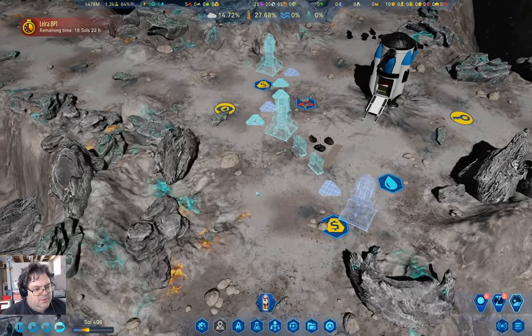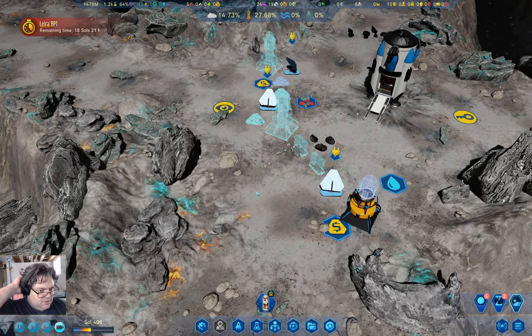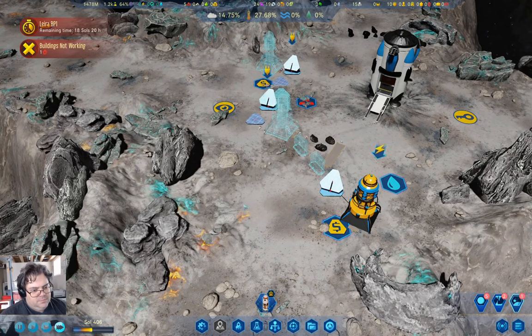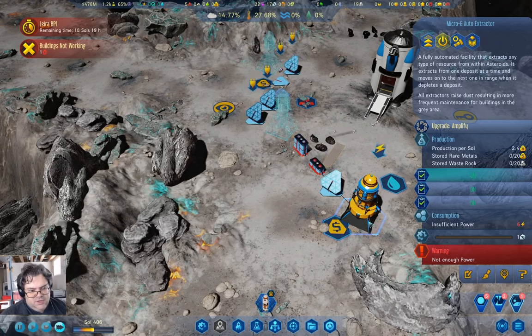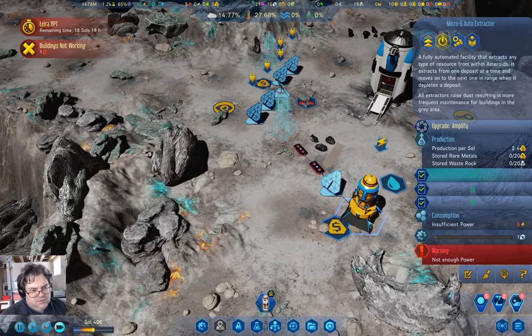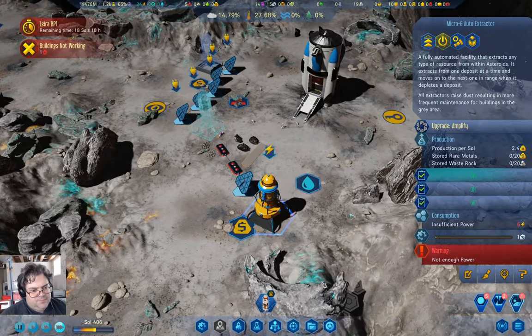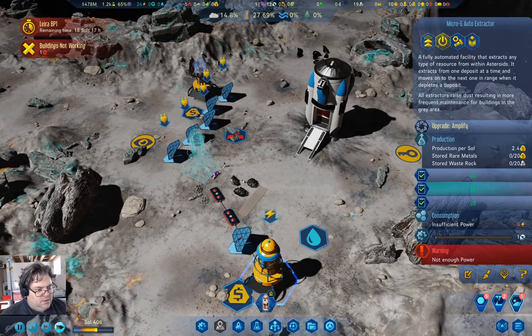I think I'm going to need storage — which could be one of these. And I'm going to need to build an auto extractor on here, an auto extractor here, and an auto extractor here. And I'm going to need solar panels — one, two, three, four, five, six — and a wire that comes through here. Landed! I landed.